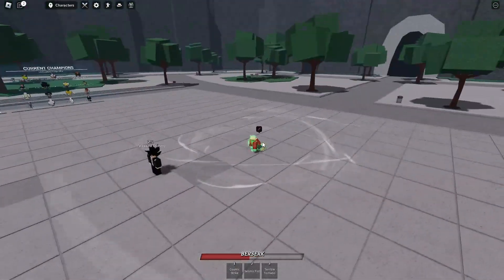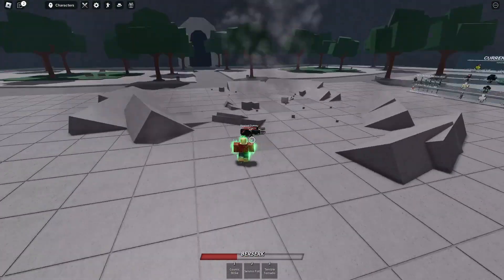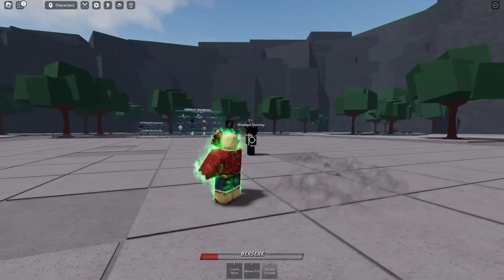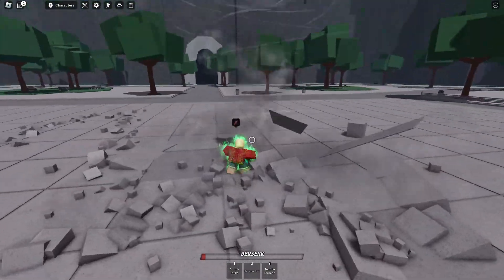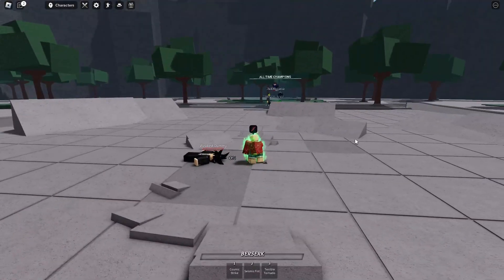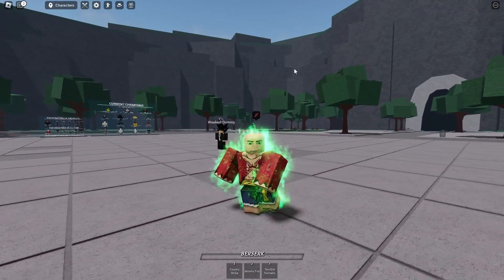Next we got Seismic Fist - it's kinda trash, no Finisher. I wish it'd grab them and then slam them for the Finisher. Next, my favorite - Terror War Tornado. You can go pretty far with this move: grab them, slam them down, fly away with them, slam them again, punch them as hard as you can into the skull - basically dead. It creates a whole tornado just because you punched that hard. It's an insane move and it's actually my favorite move.